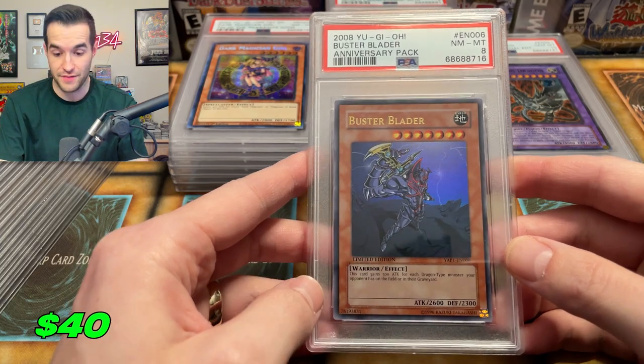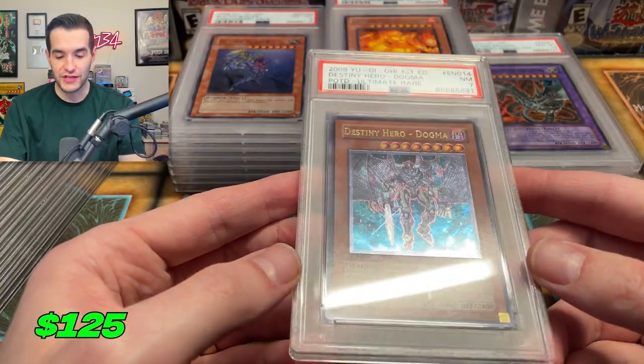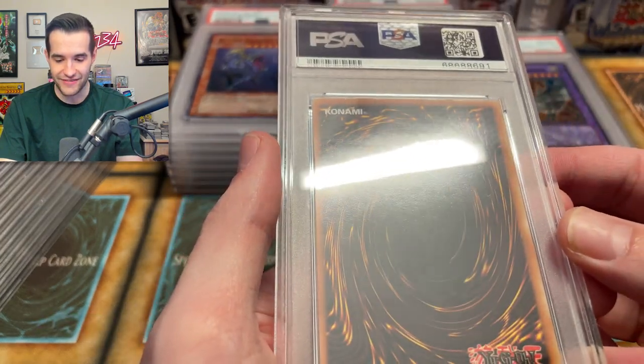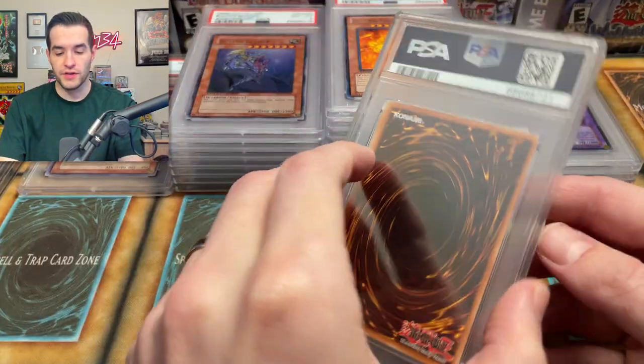We got another eight — a Buster Blader from Anniversary Pack. I was hoping that one would do well and it's an eight. We've got a seven on the Dogma. I pulled this — they got a seven. Is there some sort of bend? It did have a severe indent, but not like that bad. Wow, that is rough. Rough submission.